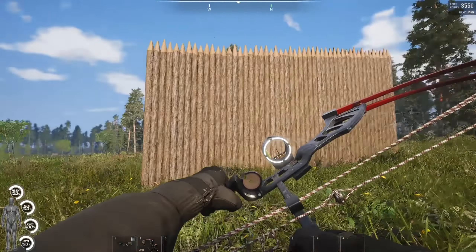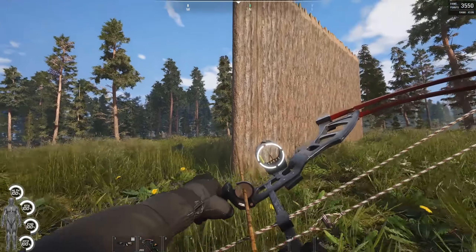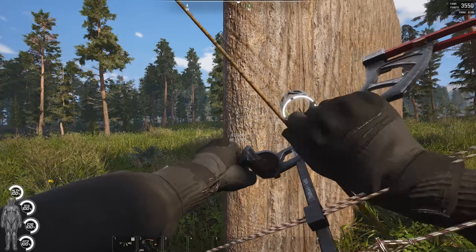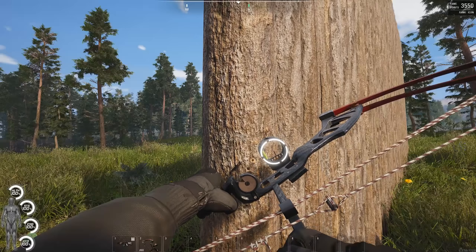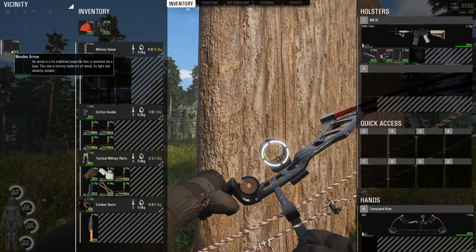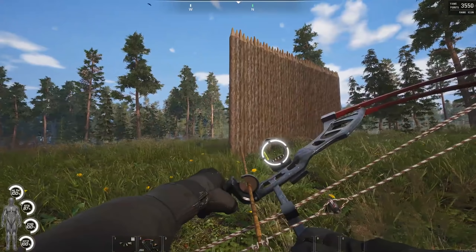I want to check the durability of the arrow — it's still showing 100%. I want to see if durability is going down on it. After firing again, durability is still 100%. Tried one more time — still 100%. So the arrow durability definitely still needs to be fixed.